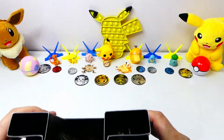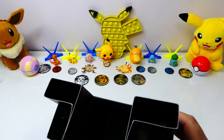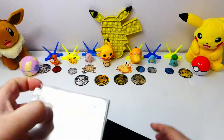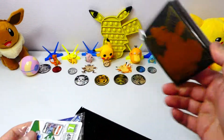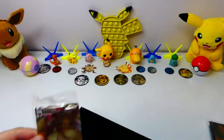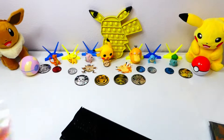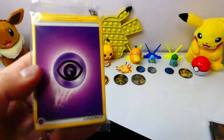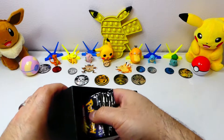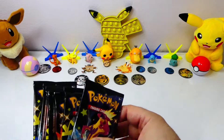Let's take a look here. We've got some nice sleeves, a code card, a promo card, an EVVMAX, and looks like a bunch of energies. But here's what we were looking for - the packs.